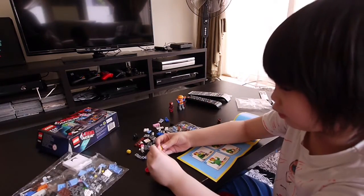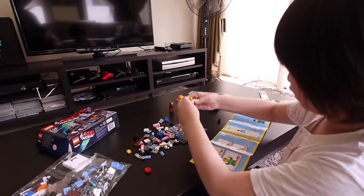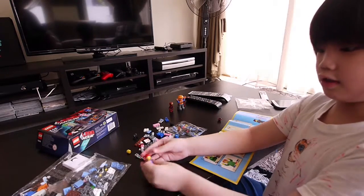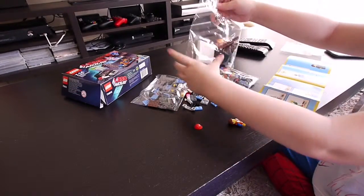Start building Emmett. We're going to build Emmett. There's two ways to build Emmett — one with his hair, one with his helmet. So this is for his number one hair. It's not sticking out. First up, Emmett's body.